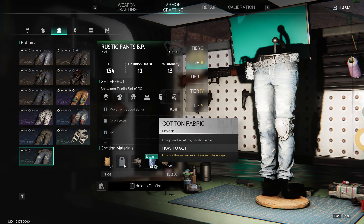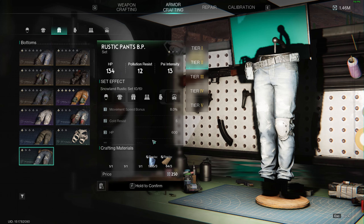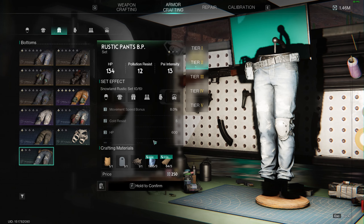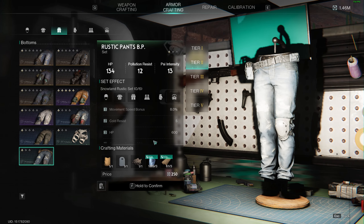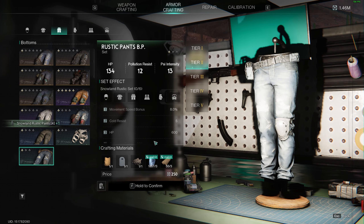So the way that I actually found a workaround to do this was you have to go into crafting armor, and you want to go and just pick a green armor piece — like green legs, for example. Go to tier one or tier two, wherever you have the most materials. Since I have 2,000 cotton fabric, I'm going to go with tier two, and you just craft a bunch.